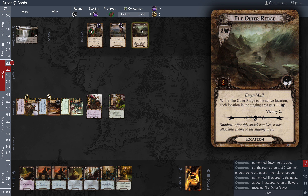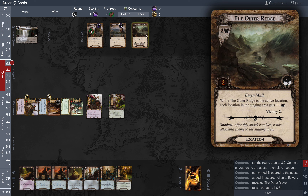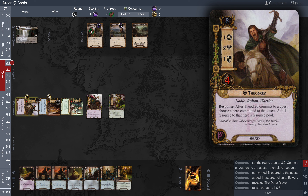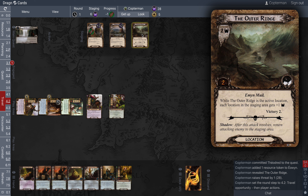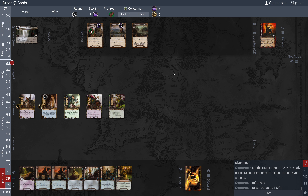We're going to reveal the Outer Ridge, and our threat goes up by one. One thing about the enemies — other than Dalgildur Orcs, most of them have higher engagement costs, like 30 or 35, so we can keep our threat pretty low because of Gandalf and Galadrim's Greetings, which we can afford due to Eowyn getting resources from Theodred. We quested unsuccessfully. During the travel phase, while the Outer Ridge is the active location, each location in the staging area gets plus one threat. So it seems better to just leave it in the staging area and Northern Tracker this out pretty quick.